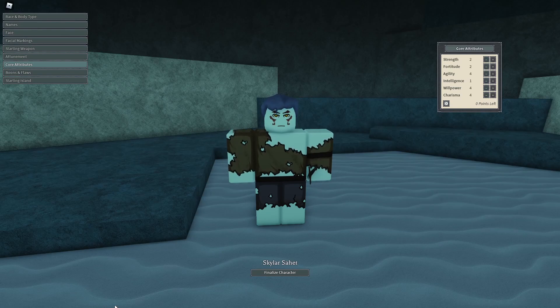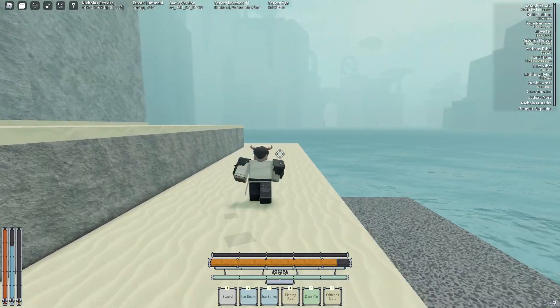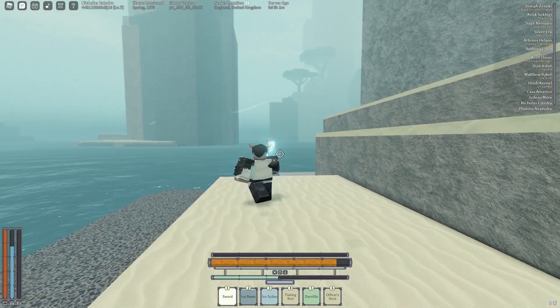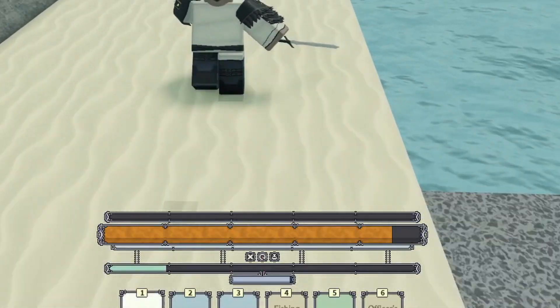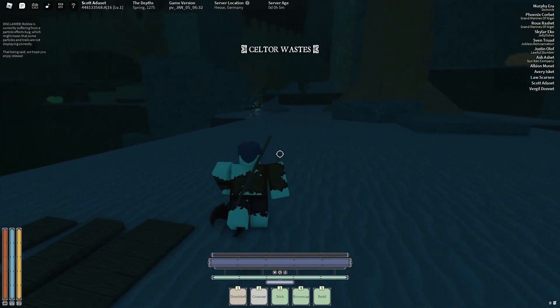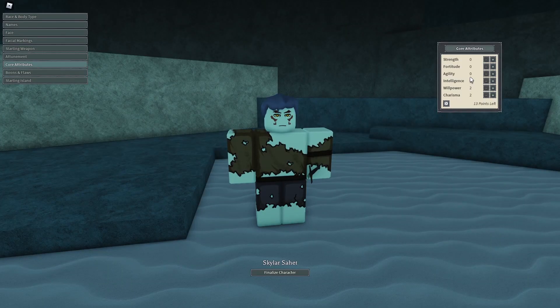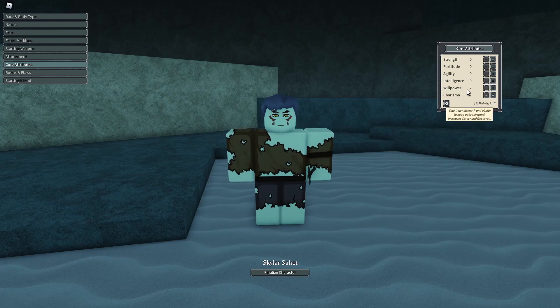Next we have core attributes — nothing critically important at this stage because you can level up all of these stats in game. If you hover over them you can see what they give you. Intelligence relates to ether, which is the bar you use for your mantra attacks, and reservoir is the bar that generates the ether bar. Willpower gives you more resistance to sanity, which is a hidden timer in the depths that I will explain later. Every race starts with 4 points on different attributes that you can't change, but you get an additional 13 points you are free to use on whatever you want.